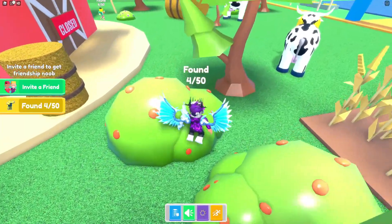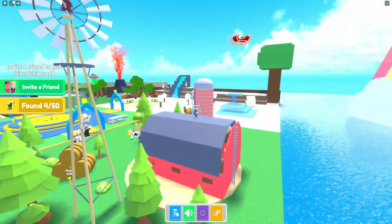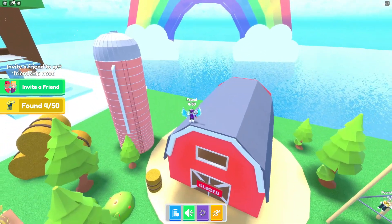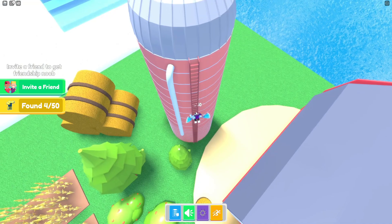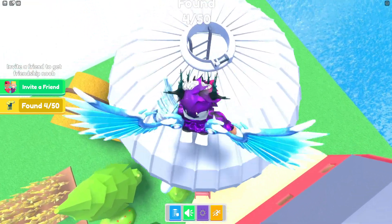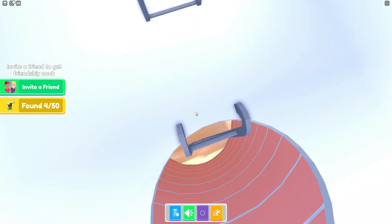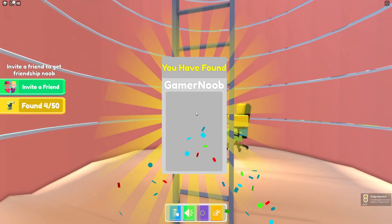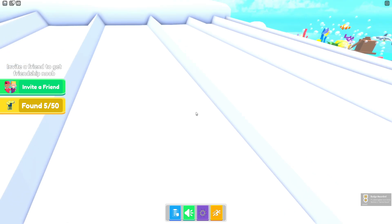Let's see if we can get up to the roof. It doesn't look like there's anything up there. Let's go through here and check the silo — there might be another noob, and yes, there is! This noob is working away in the silo.